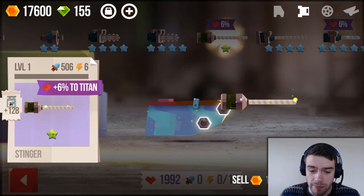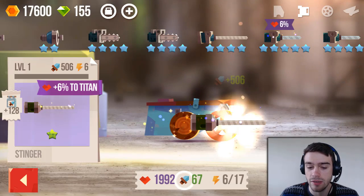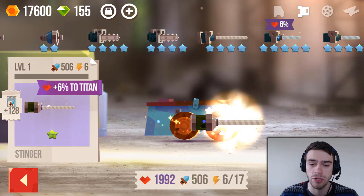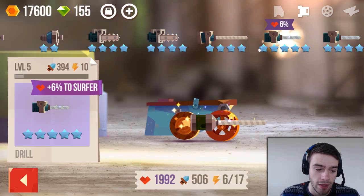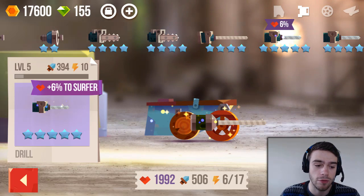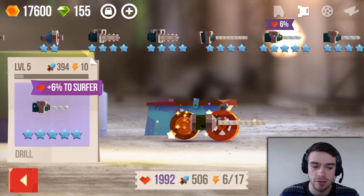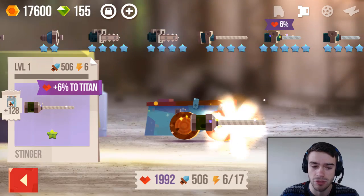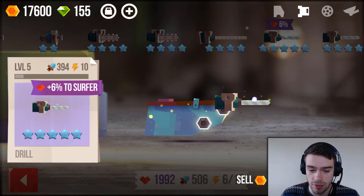The cool part about the stinger is that it's very long range. We can stick it over here and still be able to deal damage, because we'll need that front attachment point for something else. The other thing we're gonna use is a drill. It also has a bonus — 6% extra health to Surfer — so that always comes in handy. It deals 400 damage but uses 10 energy. Because the stinger was so cheap in energy we can actually afford to put both on.